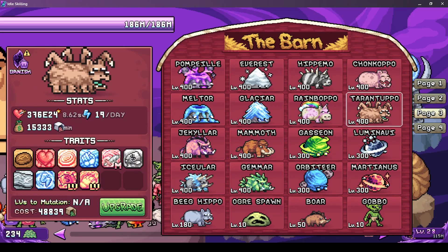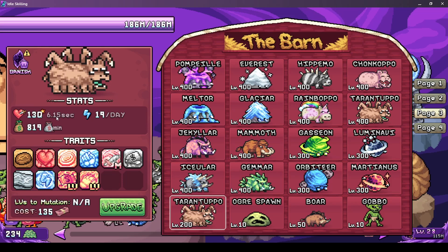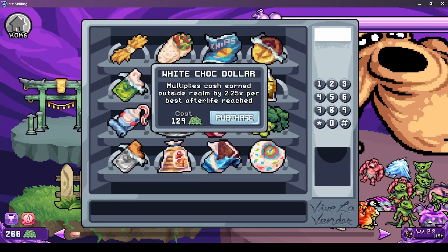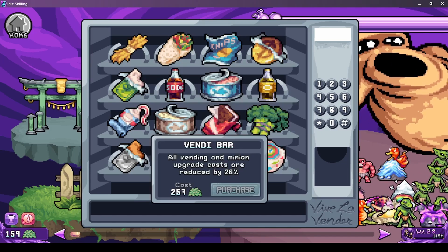We want the Tarantupu - hey, it worked. Maybe one of these then for go offering - 50% cheaper minion upgrade. Let's give this guy a few levels. There we go, level 400, that's plenty. More cash outside - yes please. Better potions - yes, that's good.